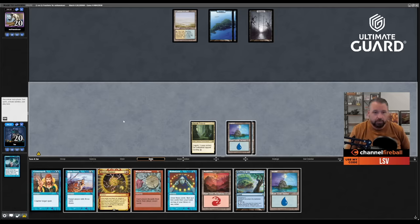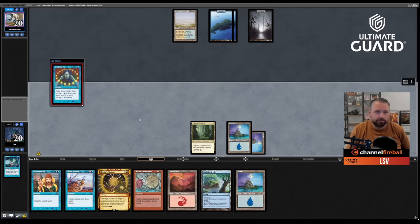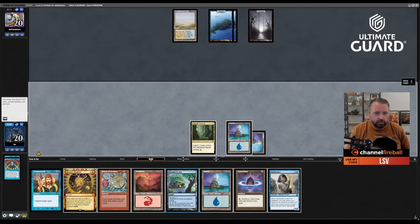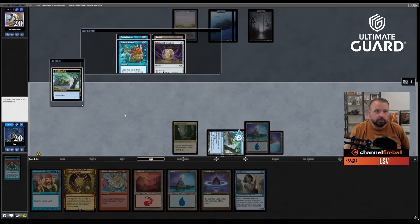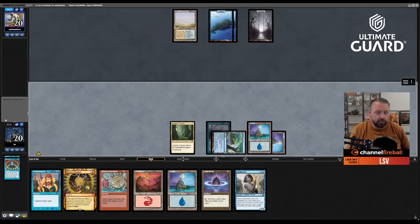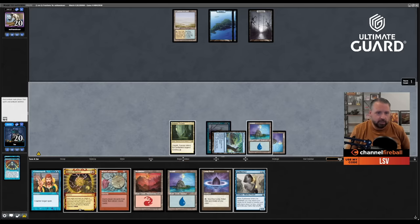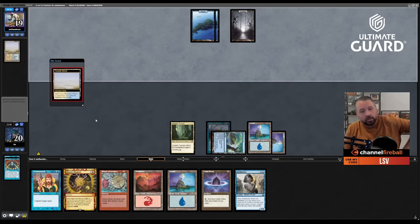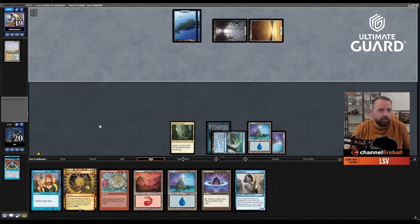Alternatively I could Brainstorm, put two cards back, then play Shelldock Isle with Brain Freeze underneath — a little dangerous if he has Wasteland, but the payoff is very high. Casting Brainstorm, keeping Island, putting Brain Freeze under Shelldock Isle. I'm pretty close to having enough to go off.